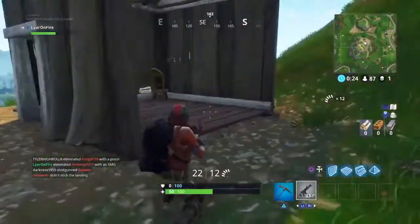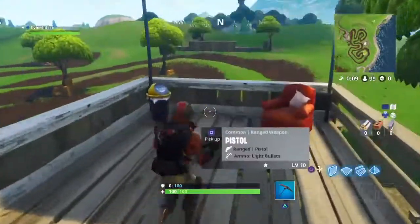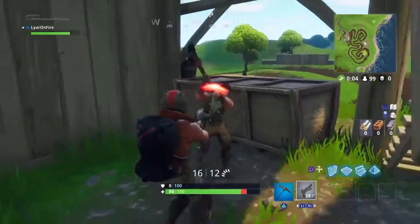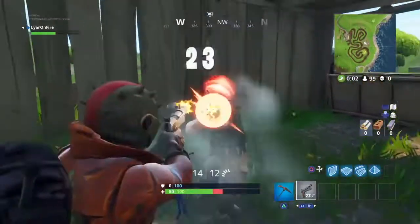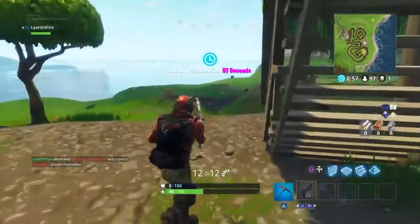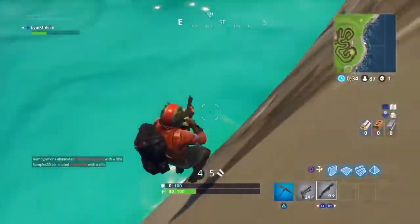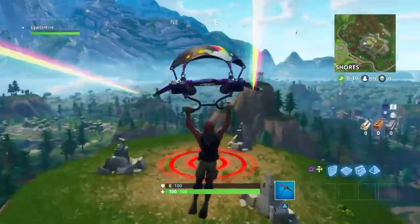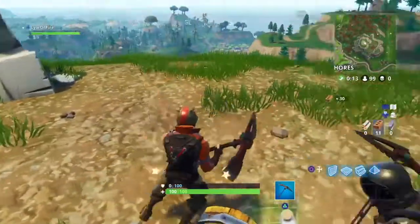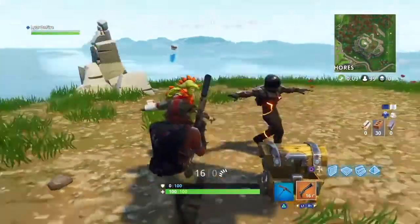Once you get the bullseye, kill yourself, or let someone kill you if they're nearby, because you want to do this as fast as possible. I'm assuming that leaving the game doesn't count towards your progress, so I wouldn't recommend leaving — just find a way to kill yourself. Also make sure you're in solos, not squads, because in squads you might have to wait for your whole team to die, which might not count for your progress. Do that seven times and you should complete the challenge.